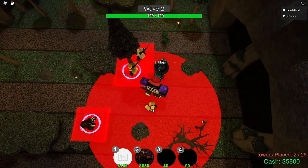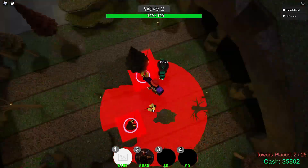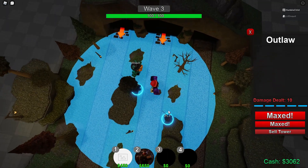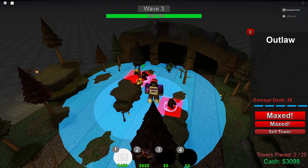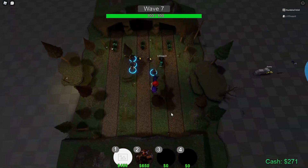We also have Outlaw, which is kind of like a sniper. It's not as good as Outlaw in TDS but it's still pretty decent. I think its DPS is around 20 or so at max level, and Plasma Rifler has a DPS of close to 30 or so at max level.